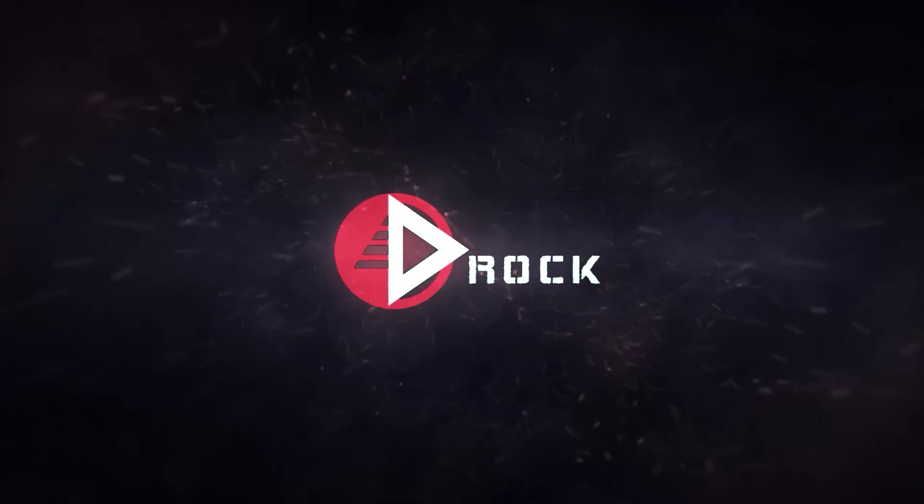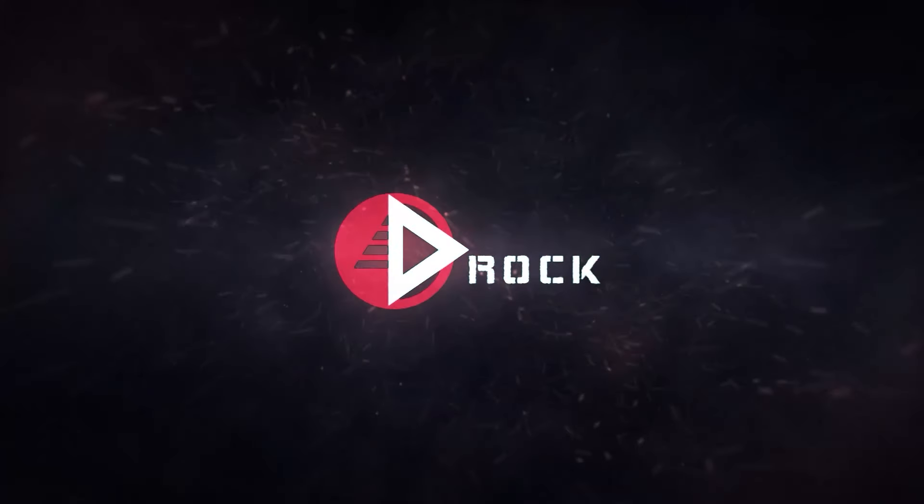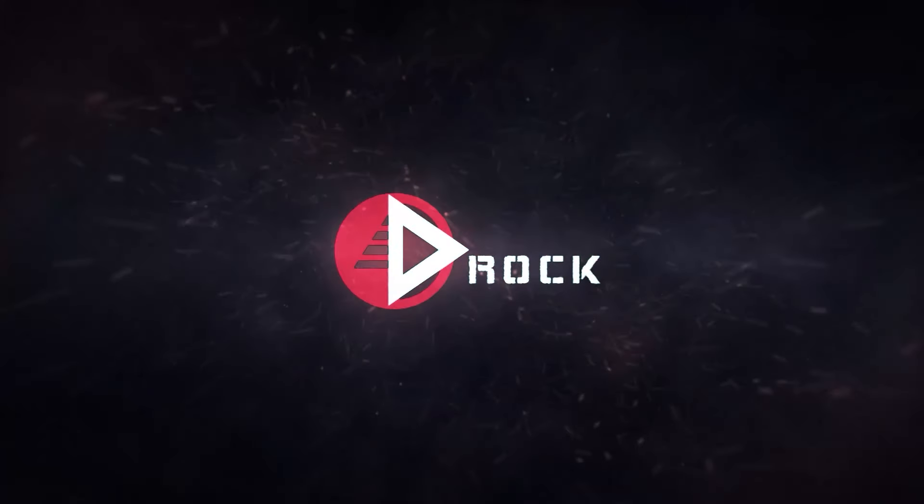For the first attachment, we're going to use the Crown 50 barrel. If we look at the stats, we see this helps out the ADS speed, sprint to fire speed, and movement speed. We don't want a sniper that takes six years to ADS, so you want to use this barrel. Next, we're going to go to the stock — we're going to throw in a super light stock, which also helps out the ADS speed, sprint to fire speed, and a lot with the mobility.